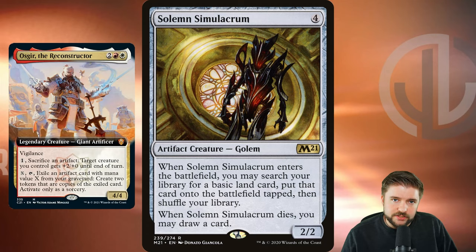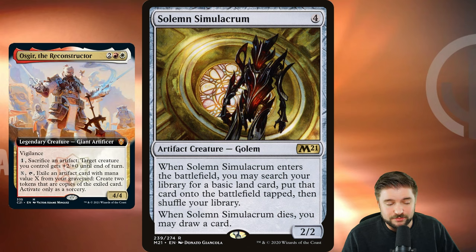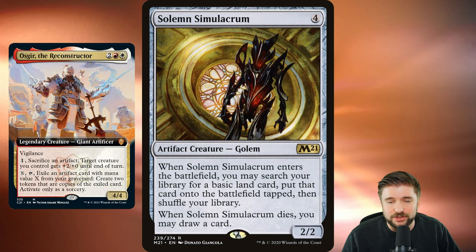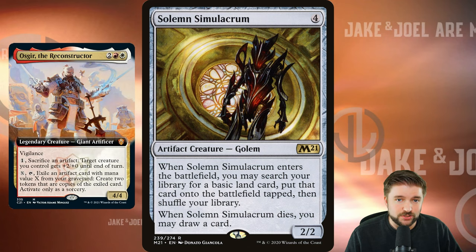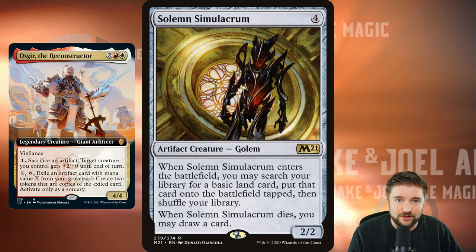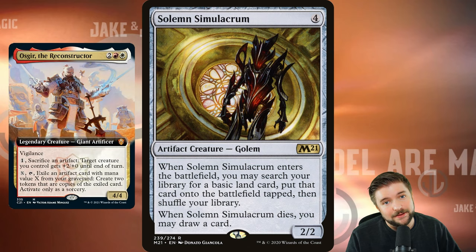This is what I'm talking about with the strong way. Solemn Simulacrum: when it enters the battlefield, it goes to search for a basic land, puts it onto the battlefield tapped, and then you shuffle. When it dies, you get to draw a card. So when you sack it, you're drawing a card. When it comes back as double with Oscar, you go get two more lands. Solemn Simulacrum sums up the entire strategy — having artifacts specifically that enter the battlefield, do a thing, die, do a thing. When they come back, they do that thing again. That's very powerful and you'll get a ton of value.